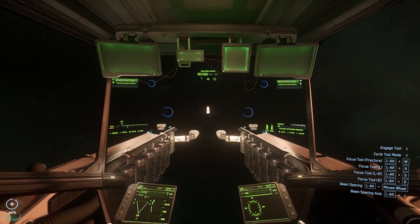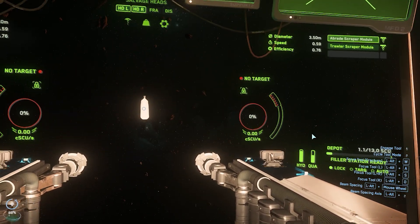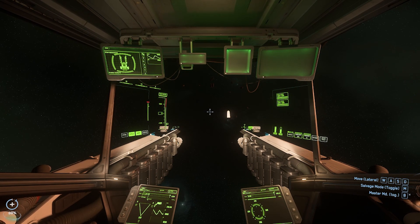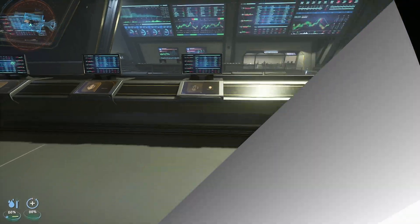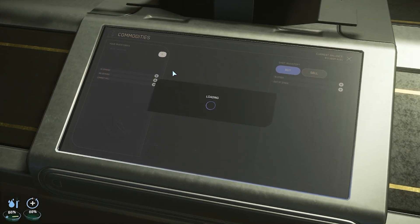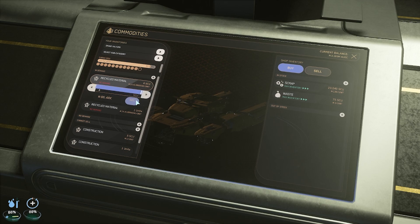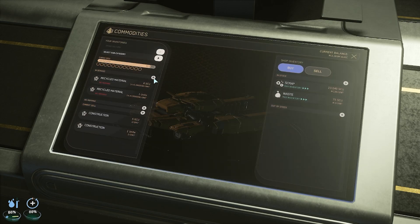If you press M again you will see you have your space back in your ship. In total you can have up to 26 ACU. Once everything is done, go to the nearest TDD or, in this case on Hurston, the CBD. Once you arrive at the CBD on Hurston or a TDD on any other spaceport, note that you are only able to sell the recycled material (RCM) there — the construction material cannot be sold at those terminals.